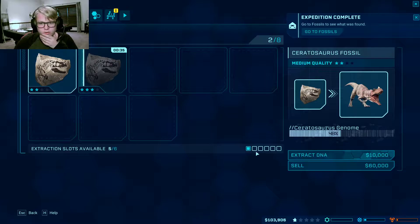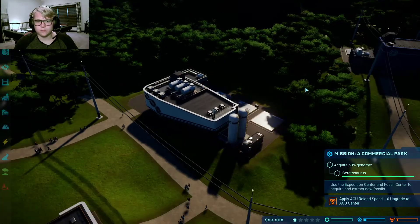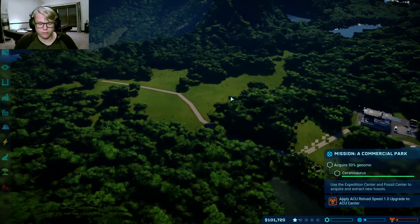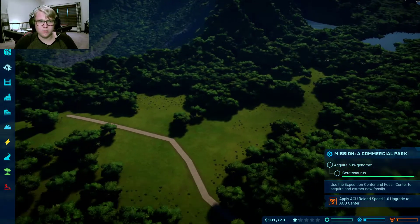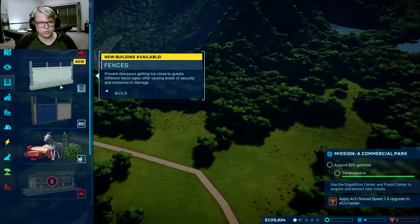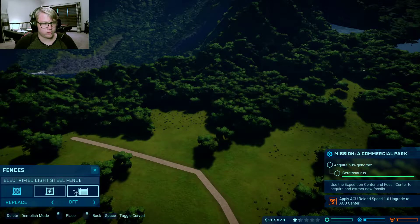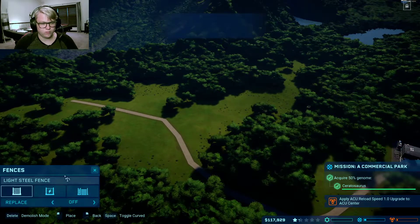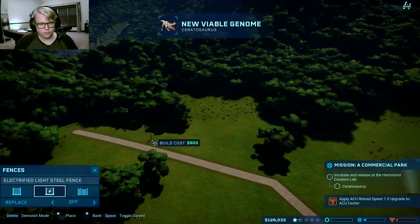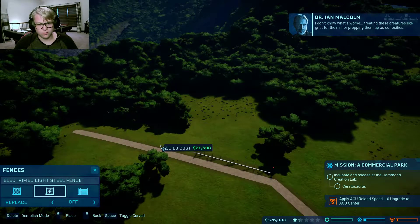I could sell these, but I really need to get a Ceratosaurus, which means I need to build my first Carnivore pen. Ceratosaurus is going to be a lower-level carnivore but a higher-level enclosure. We have electric light steel, light steel fence, and a gate.